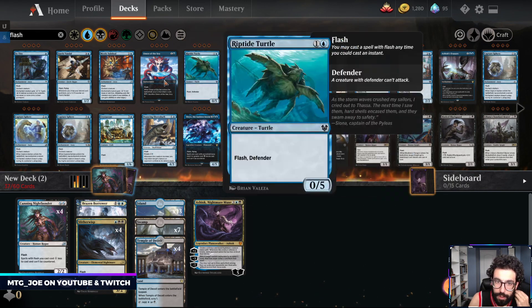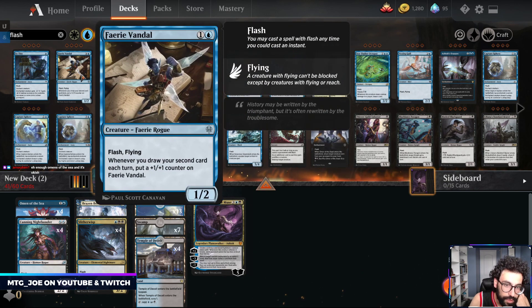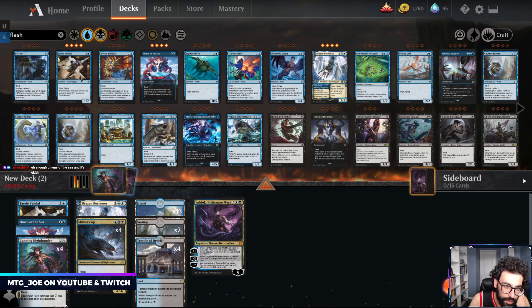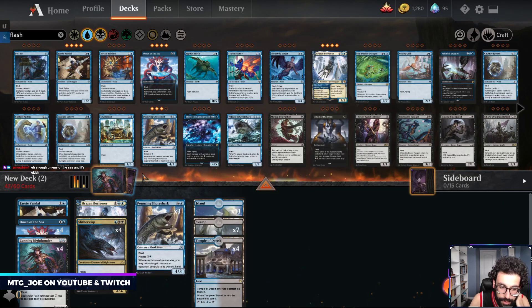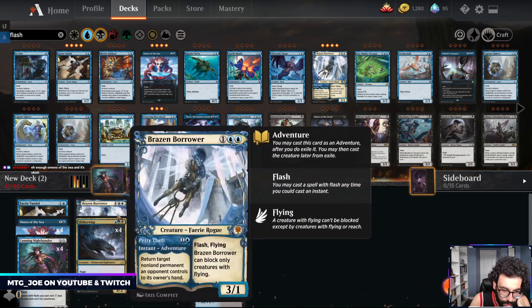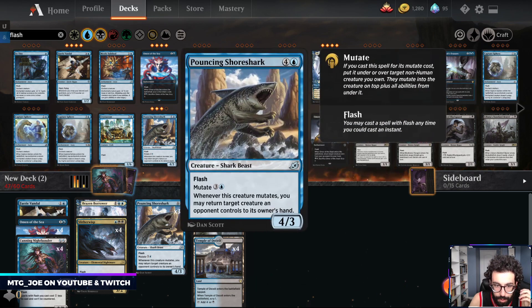So we have Brazen Borrowers, we have these Omens, Faerie Vandals - you're human, you're a fairy, you're a fairy. So we can play a couple of you, you're still decent.